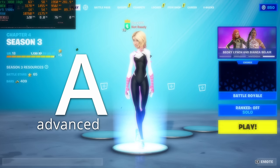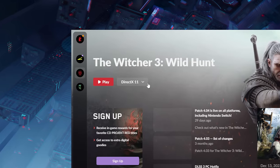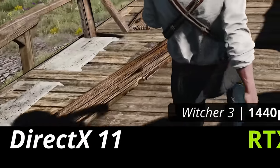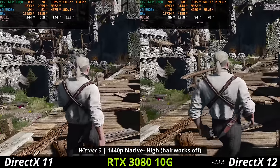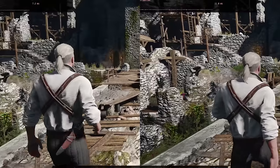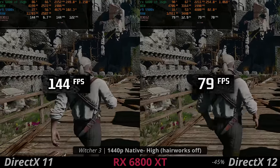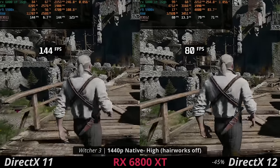I'm going to show you something real quick that might convince you on this point. Some games allow you to change the API that they are running on. If you've ever seen it in Fortnite or in the Witcher 3 — for this example, we've got DirectX 11, the predecessor to DirectX 12, on the right. The rendering of the game is virtually identical. What you might notice is the difference in FPS. It's like twice as fast on DirectX 11. It's no competition whatsoever.